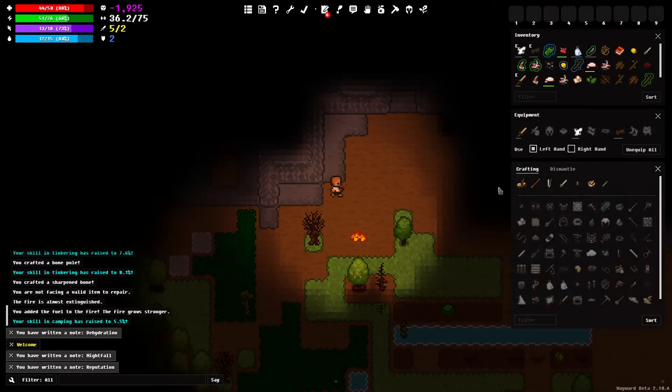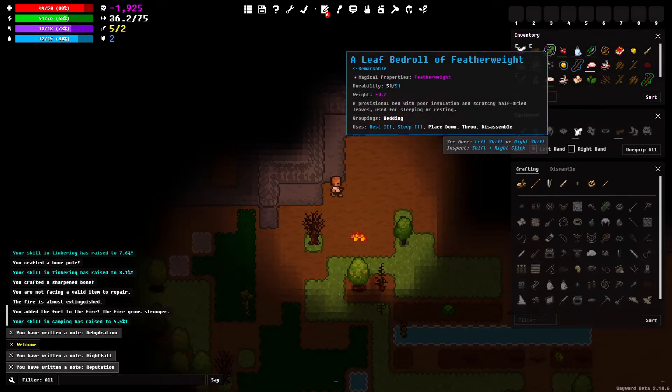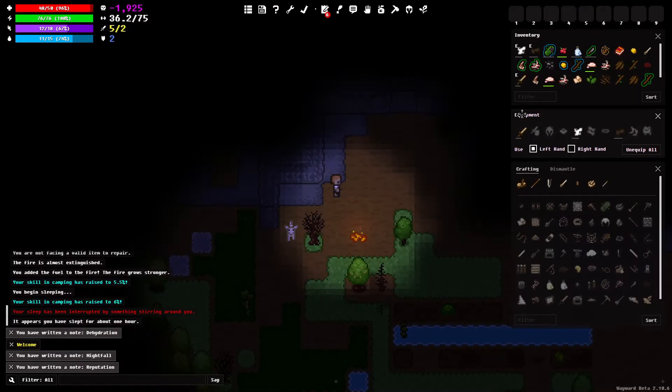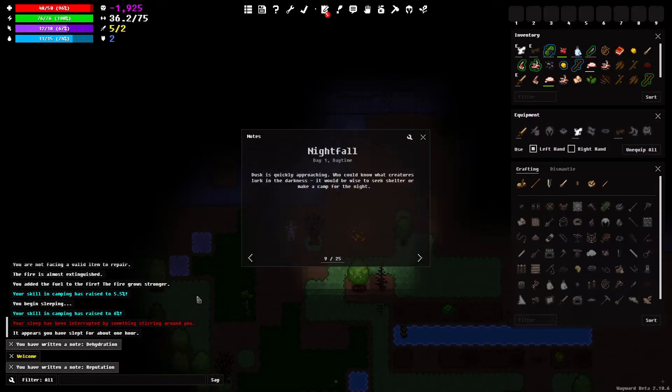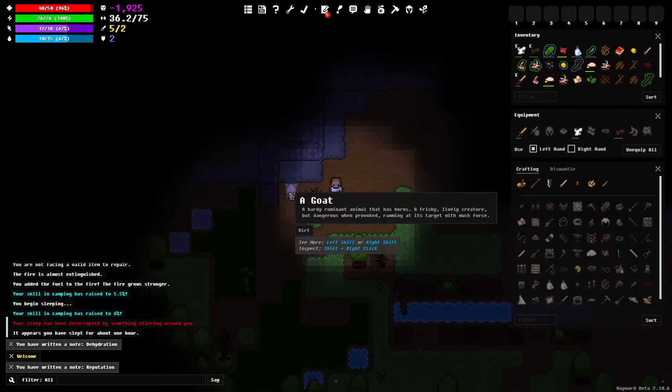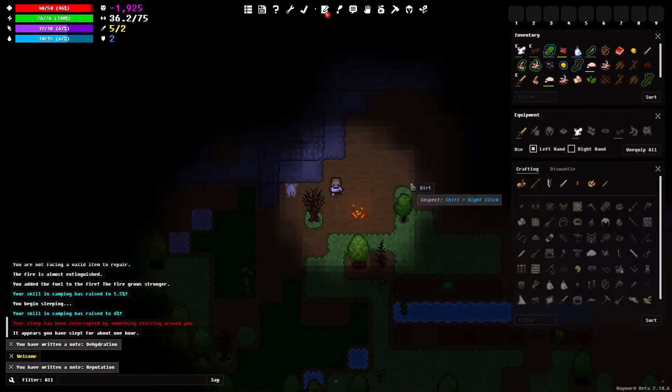I'm going to stoke the fire since it's about to break anyway. We're going to sleep because it's getting late. We woke up and it looks to still be night — it says it'd be wise to seek shelter and make camp at night. My fire is still going. There's a goat here and the goat can be dangerous as we've learned.